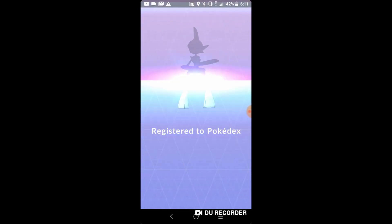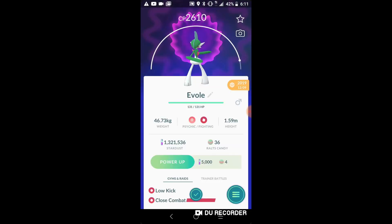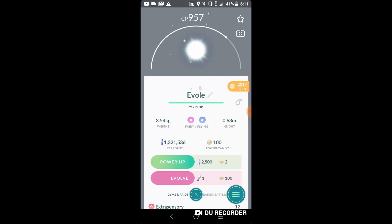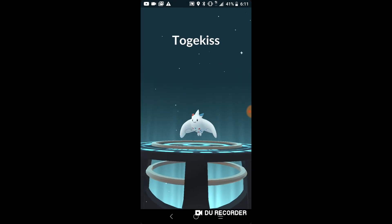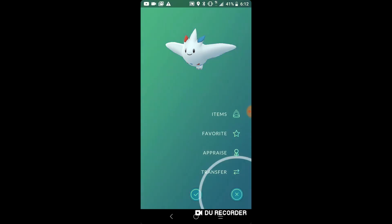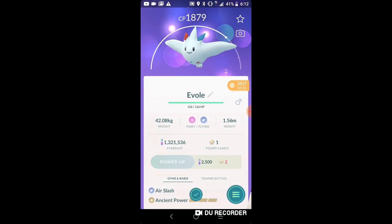Mamoswine and other tanky pokemon like Togekiss — as you can see, the Mamoswines are 2026 CP and pretty good. None of these are hundos I'm evolving sadly, but we do have Togekiss going in too. Togekiss is also a tanky pokemon at 1879 CP, and I believe it has the moves you want on it.